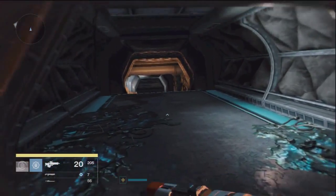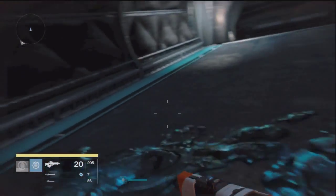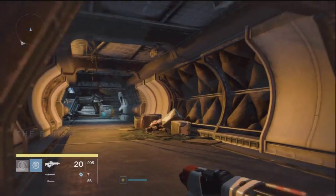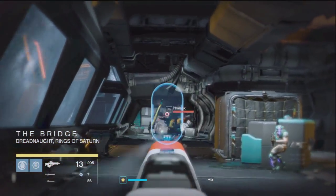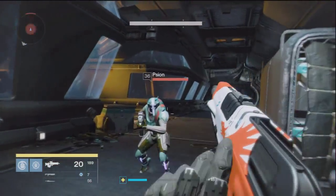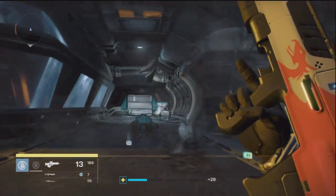You want to follow this all the way up until you come to one stretch, and I'm pretty sure you guys are very familiar with this area — it is where the Shield Brothers are. Here's the stretch right here, there's adds on the left and right side, and that door that just opened up is basically where we are going to go. I usually kill all the adds here; you can run right by them or do whatever you want, but a majority of the time I do get blue drops here so I usually kill them.